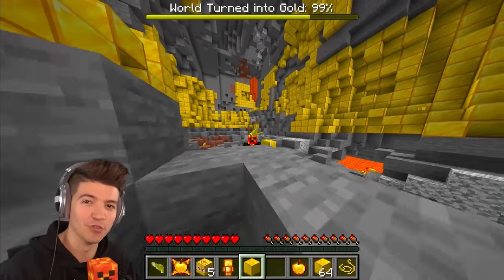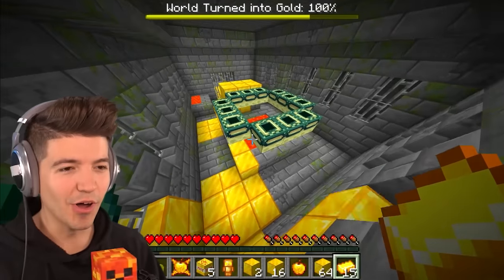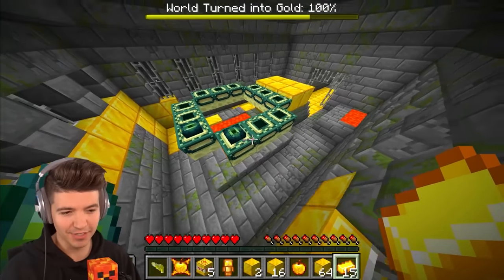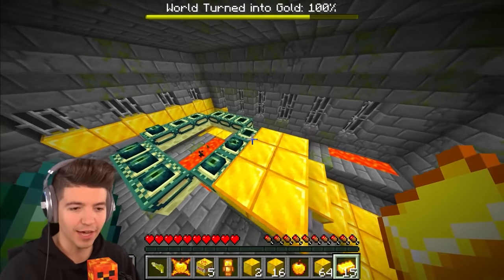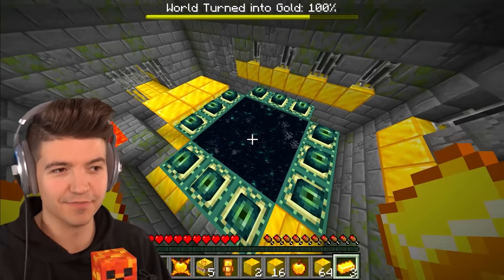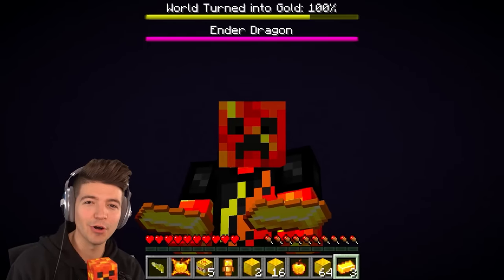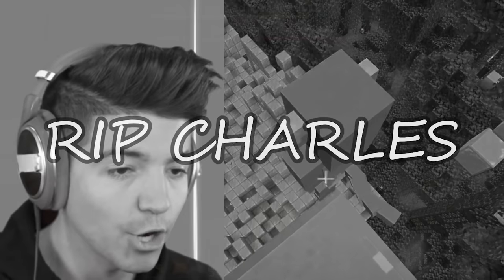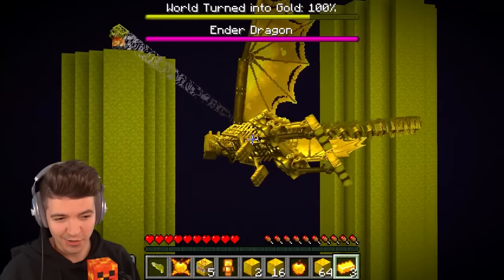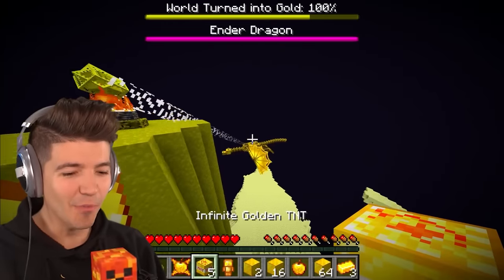99 percent of the Minecraft world is now golden and that means it's golden ender dragon time! One wrong step and we turn these to gold, which is not a good thing. If you put items in your off hand they don't turn to gold — I wish I would have found that out earlier. Charles disappeared when we stepped through the portal — literally the cutest monkey that's been with us the entire video.